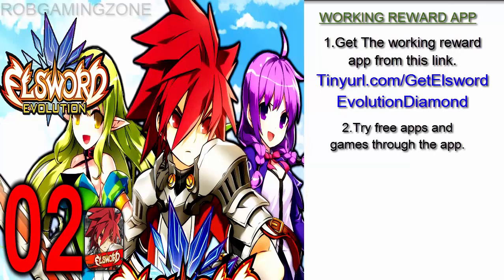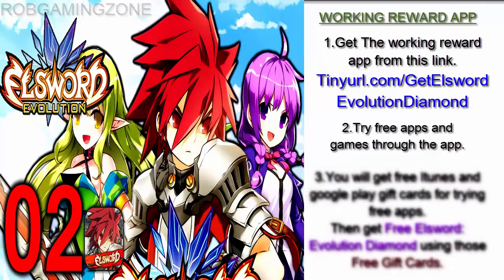Step 2: try free apps and games through the app. Step 3: that's it — you will get free iTunes and Google Play gift cards for trying free apps. Then get free Elsword Evolution diamonds using those free gift cards. Subscribe to ROM gaming zone for more updates.